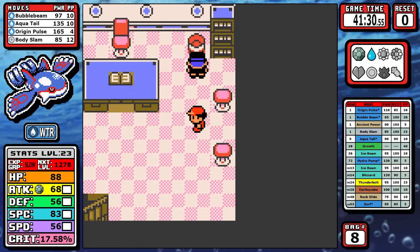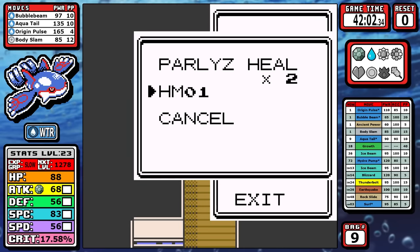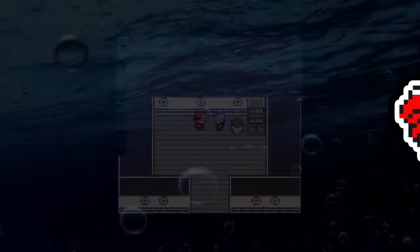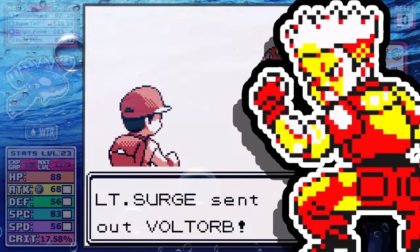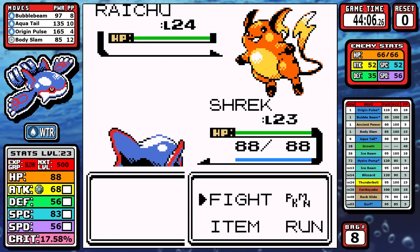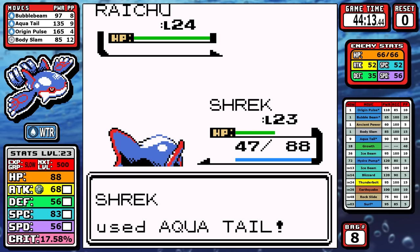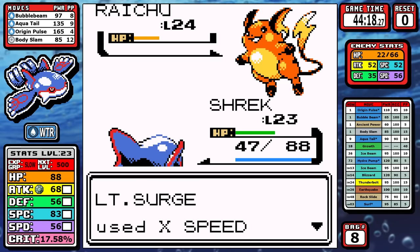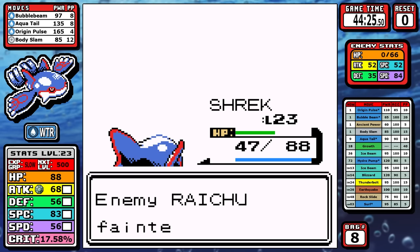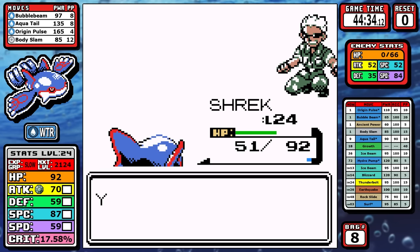A lot of people trash on Lieutenant Surge. In Red and Blue he does have good AI, so if you're weak to Electric like Kyogre is, there can be some problems. For the first two Pokémon there's not much to say — they're within range of a Bubble Beam, one-shot, we move on to the Raichu. There is a lose condition: if you get Thunderbolted twice and miss one of your sub-par accuracy moves like Aqua Tail, you can likely lose this one. Here I hopped Lieutenant Surge up, but the X speed doesn't matter — it's just like a guard spec from Silph Co, he wastes his turn, and I'm able to take it out without missing. I did lose this battle in some practice runs due to missing Aqua Tail or a crit Thunderbolt, but we get by with no resets.